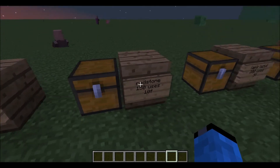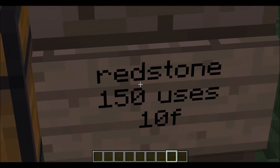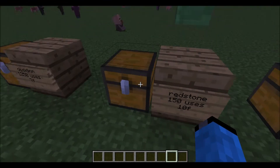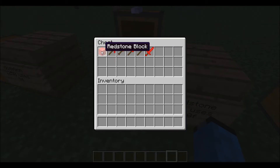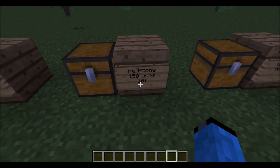Next one is redstone. Here's the redstone block — you just need the redstone ores to make it. Here are the other tools. It has 150 uses and speed is 10.